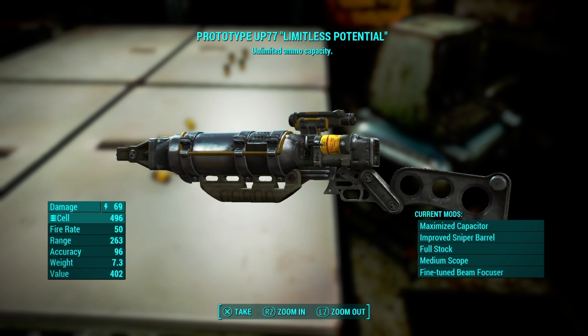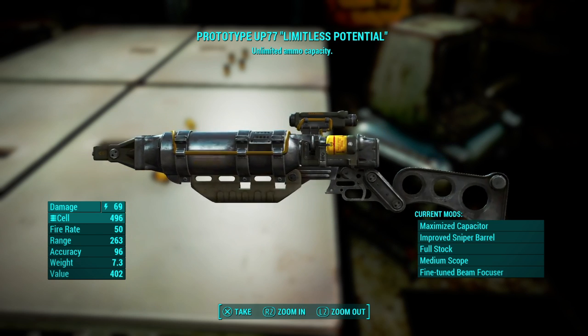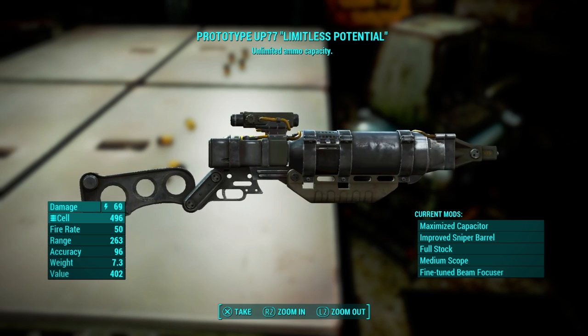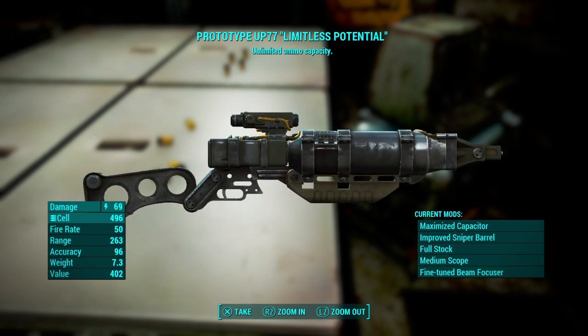Right here you will find the Prototype UP77 Limitless Potential — or just the Limitless Potential. Go ahead and take that. As you can see it does 69 damage, which is quite a lot, so it's a pretty powerful weapon.